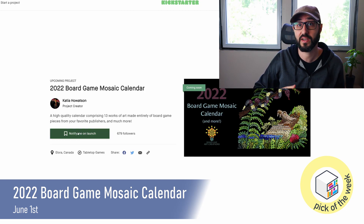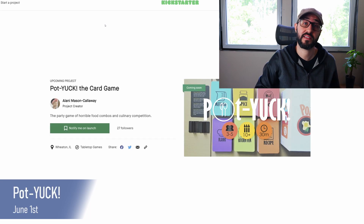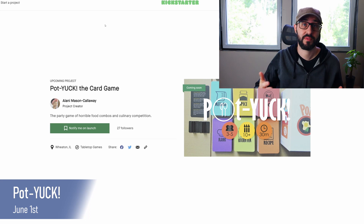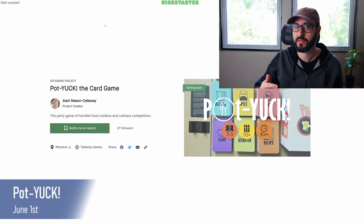Also on June 1st, we have Pot Yuck, a party game for 3-5 players taking about 30 minutes. Players are dishwashers working their way up to becoming head chef at a restaurant that makes terrible dishes. They do this by combining food, spices, and methods to come up with the worst food combos possible. Each round features a kitchen item specifying rules players must follow. Players gain points for the worst dishes as they work up the ranks, and the first player to win a round as head chef wins the game.